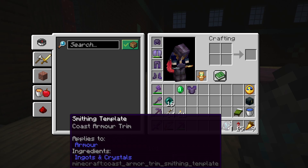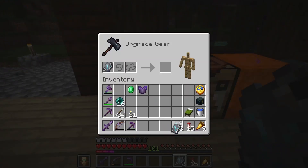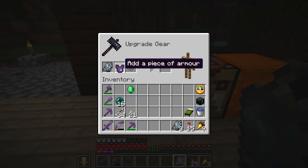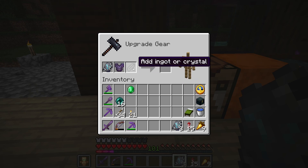These new type of items are called smithing templates. This one is particularly the coast armor trim. What you do is place one of these inside the smithing table, place an armor piece — it would work with iron or leather, anything — but most people want to use them on netherite. Then you decide on some sort of color item: you can use redstone, lapis, iron, gold, copper, or even amethysts. I had emeralds, so here you can see a preview of the coast armor trim with green on a chest plate.